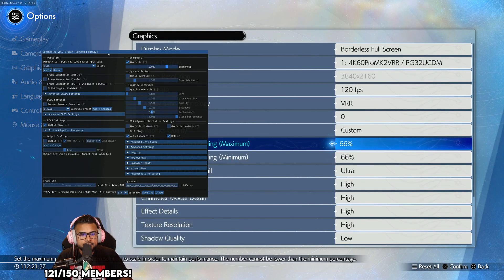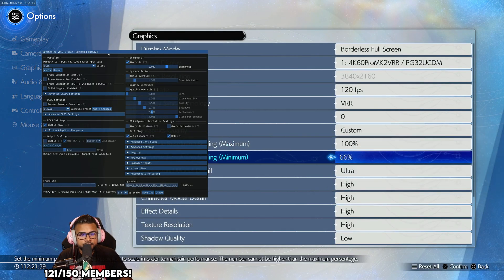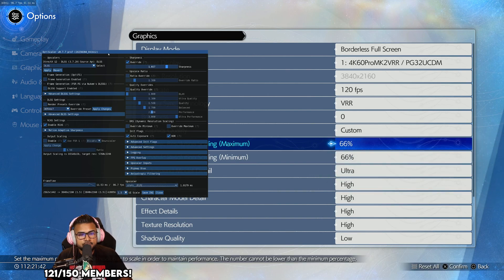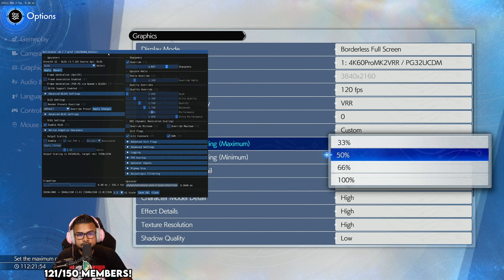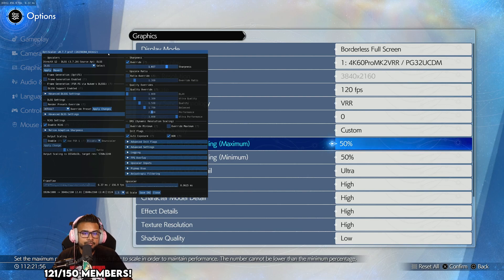So if 100/100 is DLAA, then 66 is going to be quality mode, 50% is going to be balance, and 33% is going to be performance. Looking at 66, it's pretty good — that's what I normally play at just so I can have as close to 90 frames as possible.